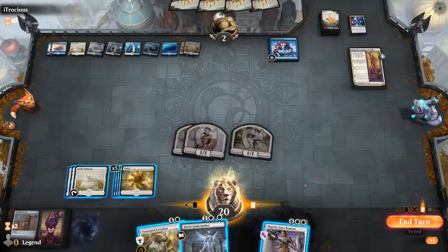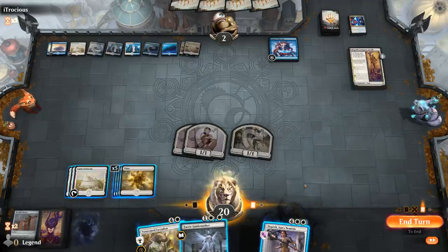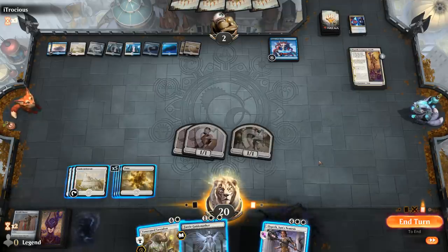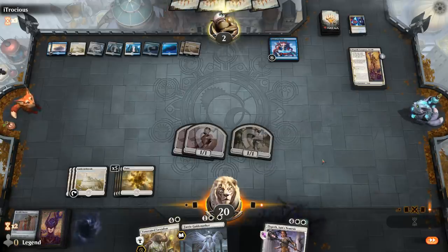I could just cast a Loxodon as a 4/4. I could cast Elspeth, get it Absorbed — loyalty goes back up to five. But next turn with the second chapter it's gonna be more difficult to cast non-creature spells as well. Or I can just make a token — I don't really want them gaining three from Absorb. That's the major reason to just do nothing, so I think I'm just gonna pass. It's a close decision.